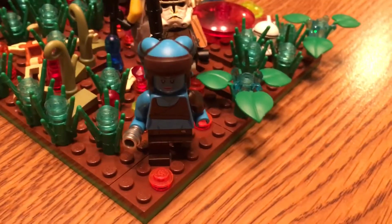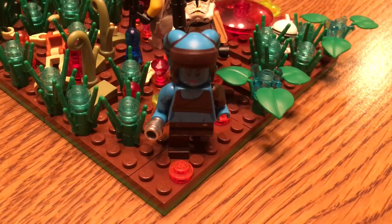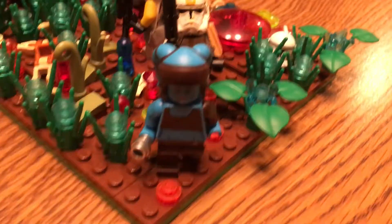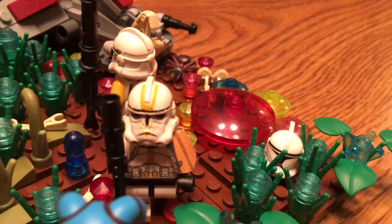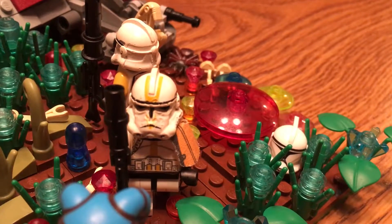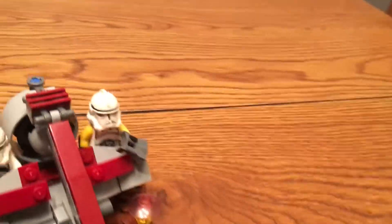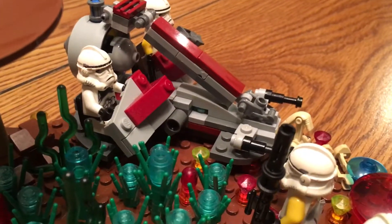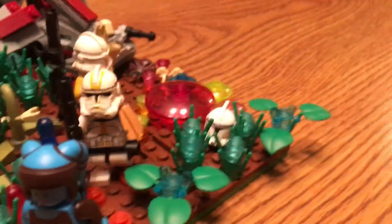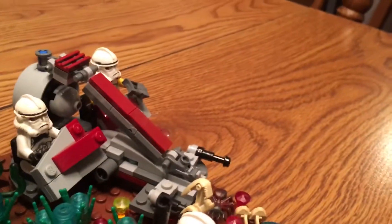We have the Jedi Knight — I can't, I can never pronounce her name. I know it starts with an A, so I'm not even going to attempt it. But we have her, and Commander Bly behind her. I only have one Star Corps Trooper, so the other two I just gave yellow arms. Hopefully that's good enough for you guys — I thought it looked good enough. Oh, that actually didn't turn out that bad. The other one's just a clone gunner. So yeah, we have Commander Bly with his pauldron, and the other two are just the same.